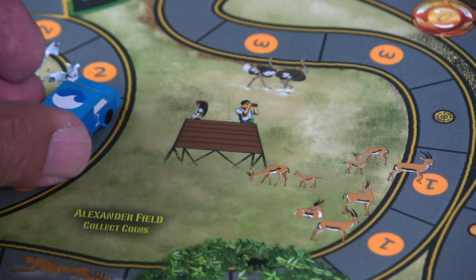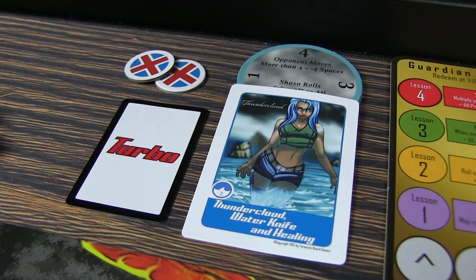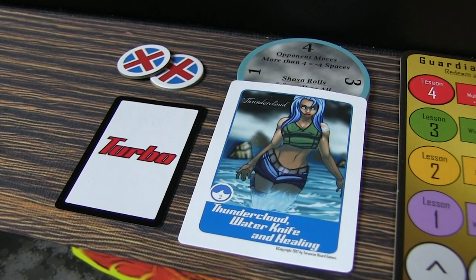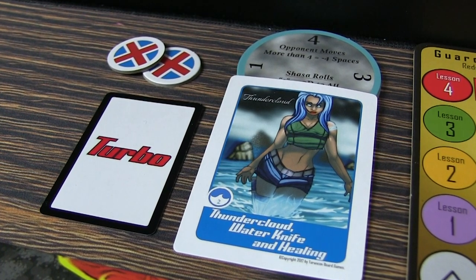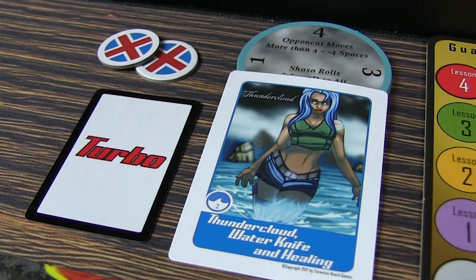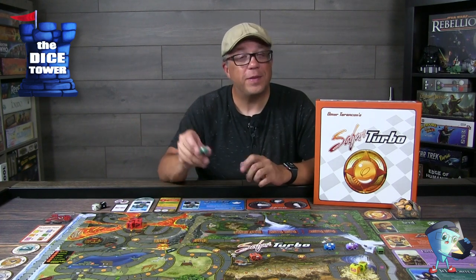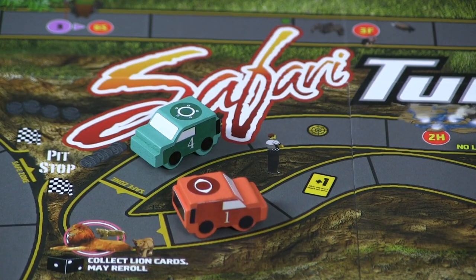As you run into guardians, they're going to teach you lessons throughout the game and you'll be able to level this up. You have to run into at least three different guardians before you get the base level, but it really is another interesting aspect to augmenting your character. Each of these characters has unique abilities and powers, so you'll take their appropriate tokens and cards — they're all going to have very different ones with amazing, crazy powers.